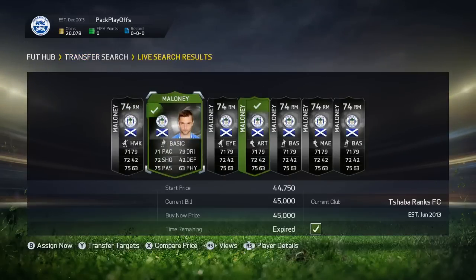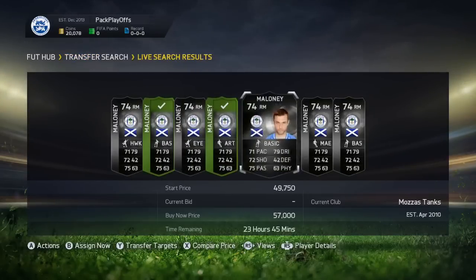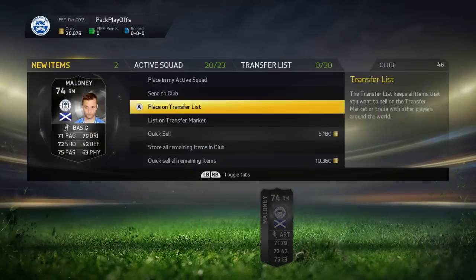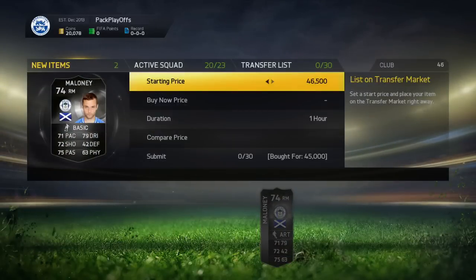Then we're going to pick up 2 Malonis for 45k each. The next cheapest was 57k, which means we can list ours up for around 56k, so we're going to be making some nice profit on those.